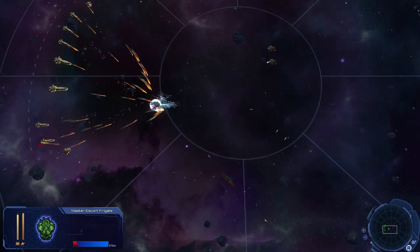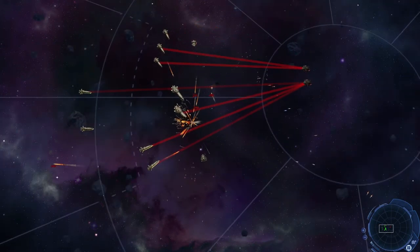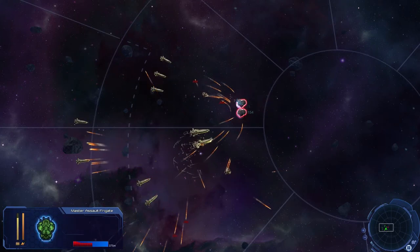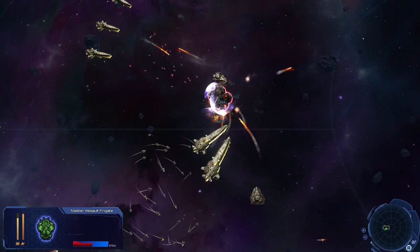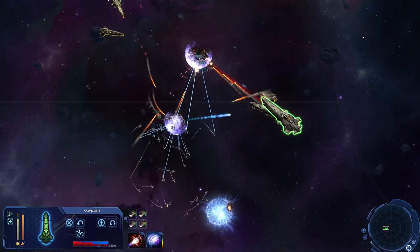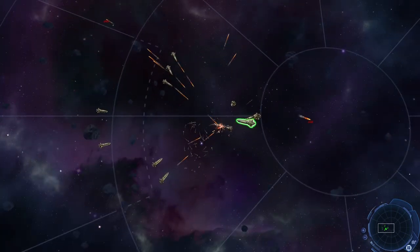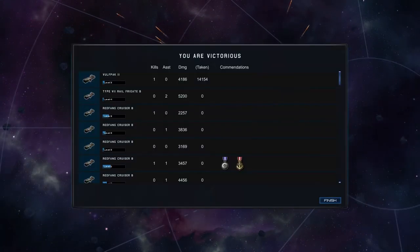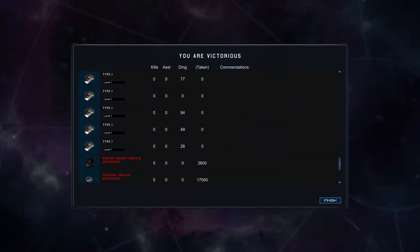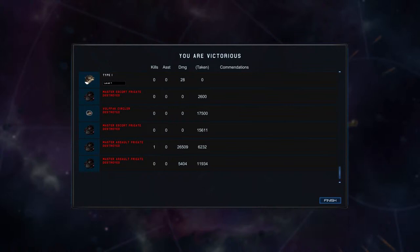They're really trying to get my fighters! Oh, their shields are down — wow, that was fast. I'm making short work of them! Their shields are nothing. Oh man, I'm giving them hell. I've lost some fighters. Did I lose any ships at all? I mean, I probably lost a couple of fighters. My Type 1s are good. Yeah, I lost a Wolfpack Circular. Wow — that's all I lost? Seriously? That battle went really well.